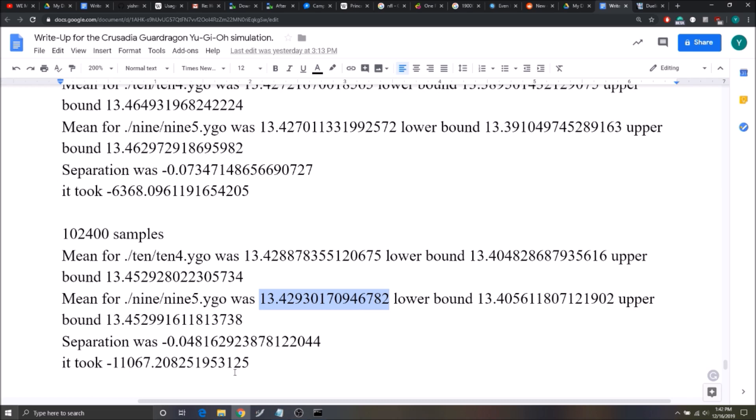The average scores for these two decks are incredibly close: 13.428 versus 13.429 — super close. It looks like deck 9-5 did slightly better. Running 100,000 samples for these two decks took about three hours, so clearly I couldn't do much more than this. It's hard to find a difference between them.